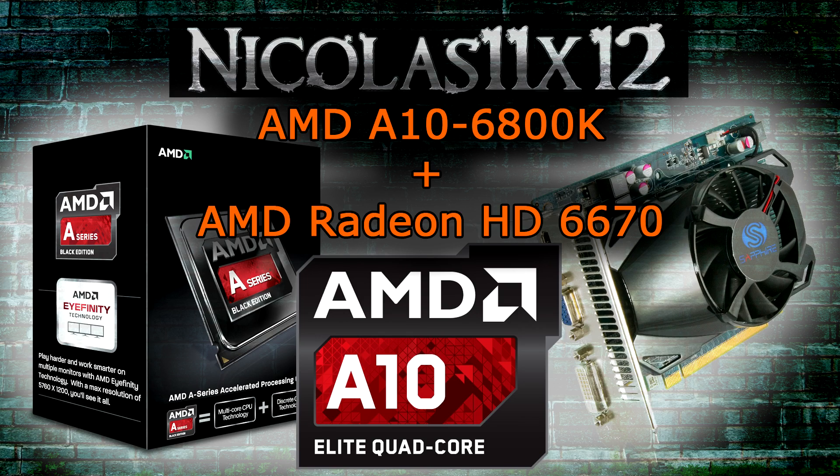AMD recommends pairing the A10-6800K with their now already pretty old Radeon HD 6670 graphics card, and that's exactly what I'm doing here today. For the discrete graphics card, I'll be using the Sapphire Radeon HD 6670 1GB GDDR5 card.